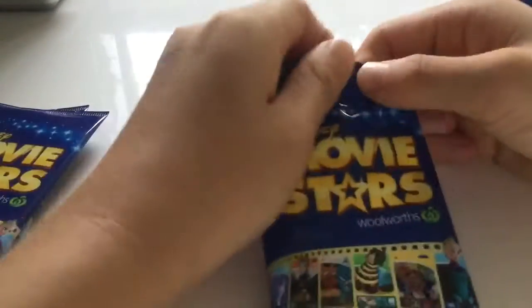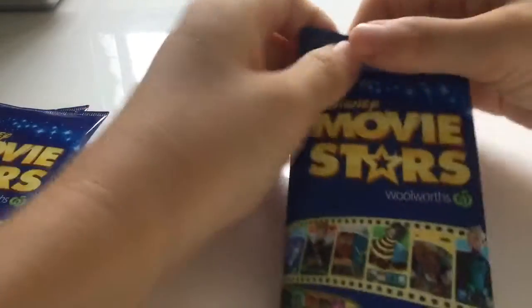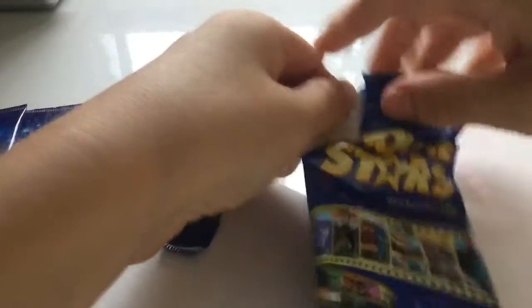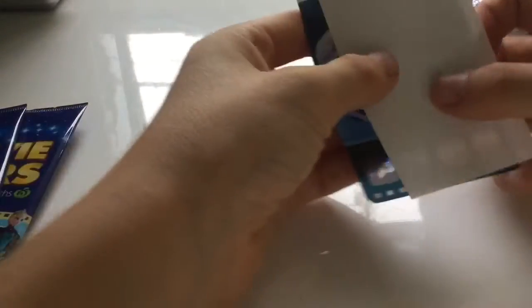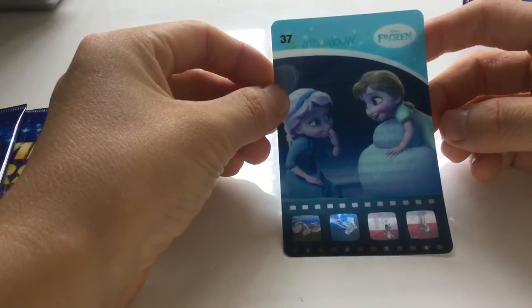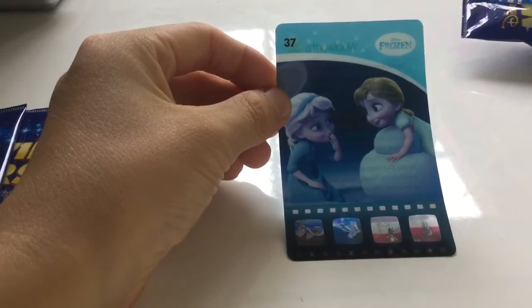Let's go to the second one. We are only going to open three today, and if we get at least three likes, I will open five more. So, the sticker — we got a Cherish Cat, and for the card, we have got Disney Frozen.